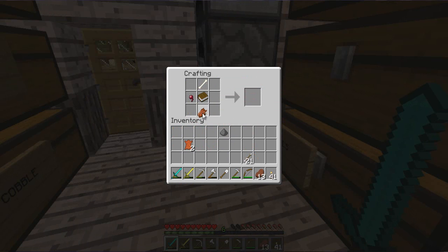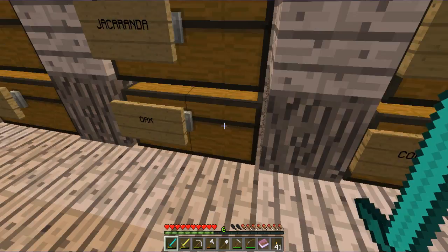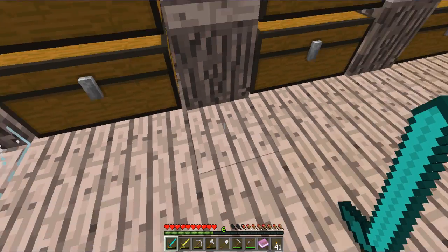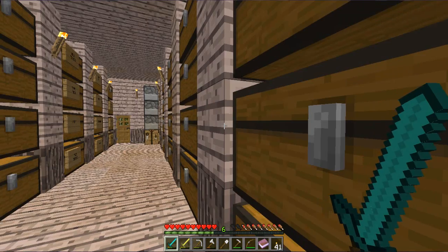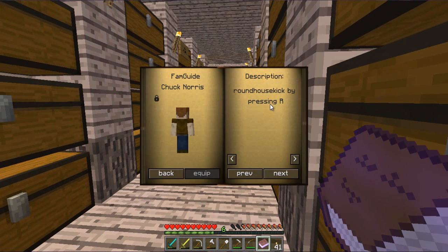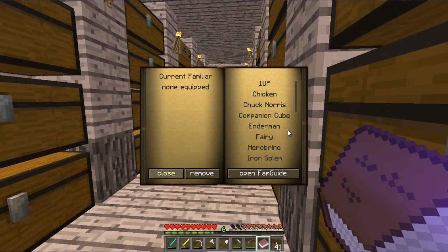Does anybody know what I'm doing? Anybody out there? Look at that — I have the Fam Guide! Get out of the way. Yay, Fam Guide! Now I only have six XP, but let's see what we can do with said Fam Guide. Boom. Look — Chuck Norris! Roundhouse kick to the face. Right, let's go, cause I know which one I want.